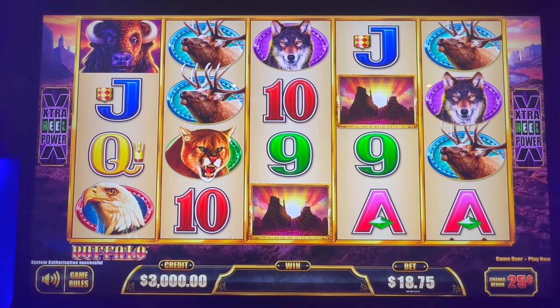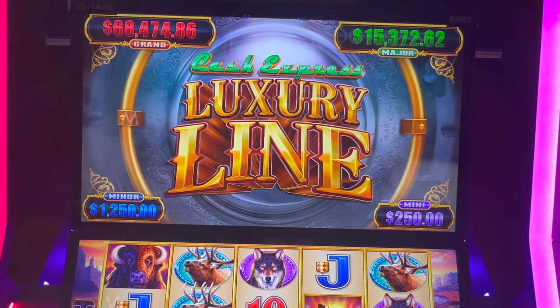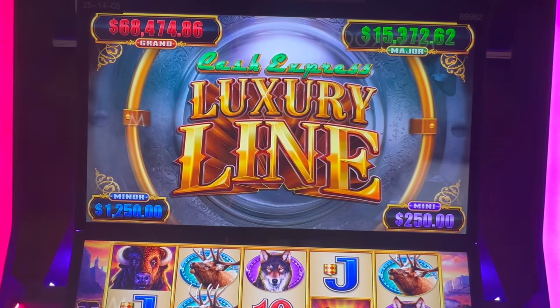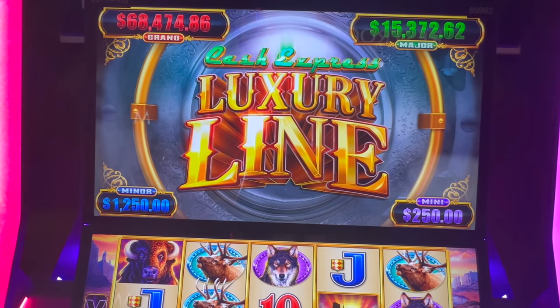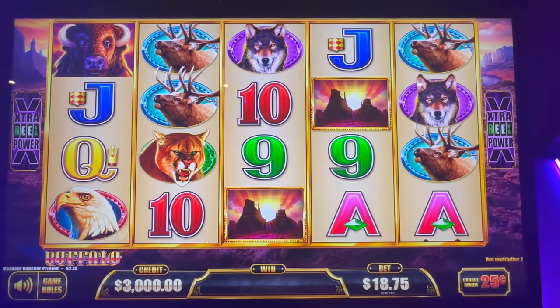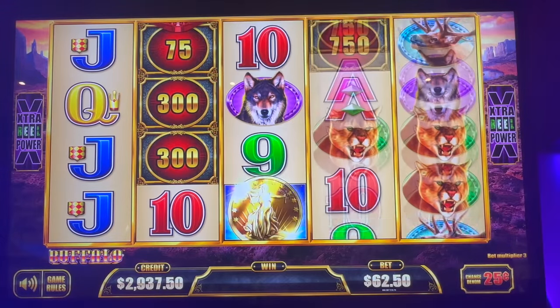Alright guys, we're going to play some High Limit Cash Express luxury line. This has the biggest major out of all the machines. Grand is $68,000, major just over $15,000. We're going to play 25 cent denomination. Minor is $12.50, mini is $250. We start out with $3,000 in this machine — we'll add more as we need it. $62.50 a spin.